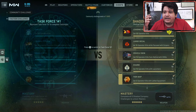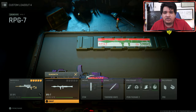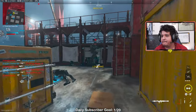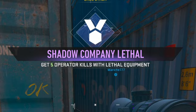For the last Shadow Company challenge, get the tier skip by getting five operator kills with lethal equipment. Within that same loadout with the SPX 80 and RPG, just add the throwing knife. It's super easy — just throw the knife at opponents on Shipment. As long as you have good accuracy, you'll have it done in a snap.